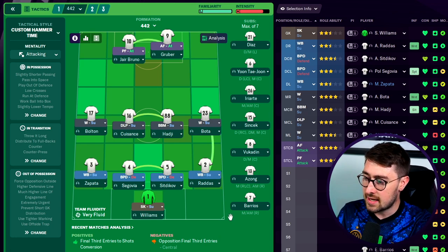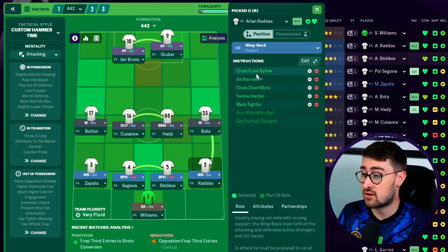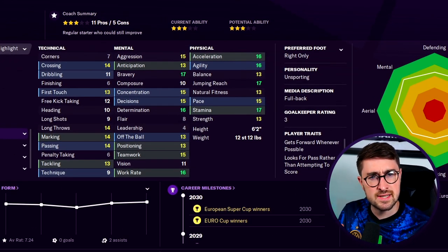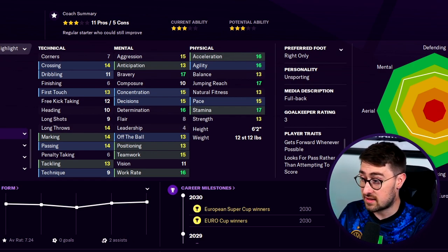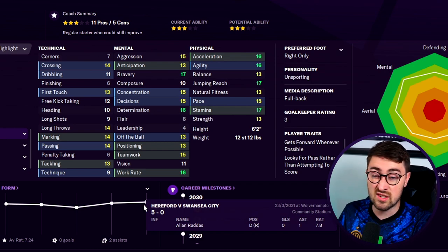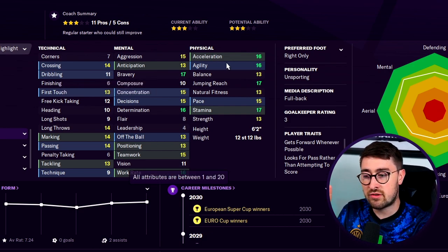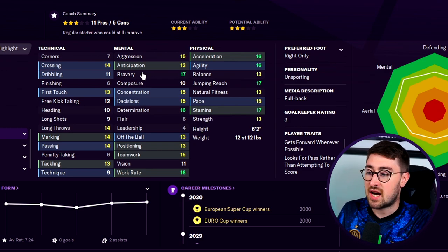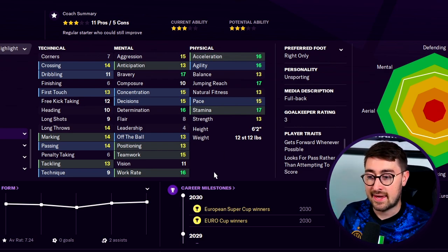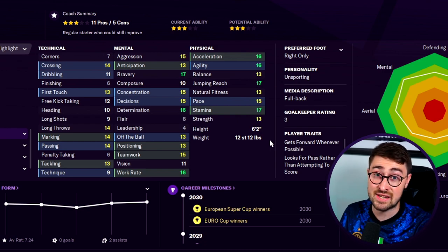Moving into the defence — the fullbacks are wing backs set to support. Their player instructions include crossing from byline, getting further forward, and running with the ball — same for both sides. The type of player I look for here is a very well-rounded player: good on the ball, decent passing — Alan Radas has 14 passing, which is pretty good for a wing back — and good crossing. Don't look for pure pace here. An all-rounder at the fullback positions is very important. Also, make your right back right-footed and your left back left-footed — that is actually really important.